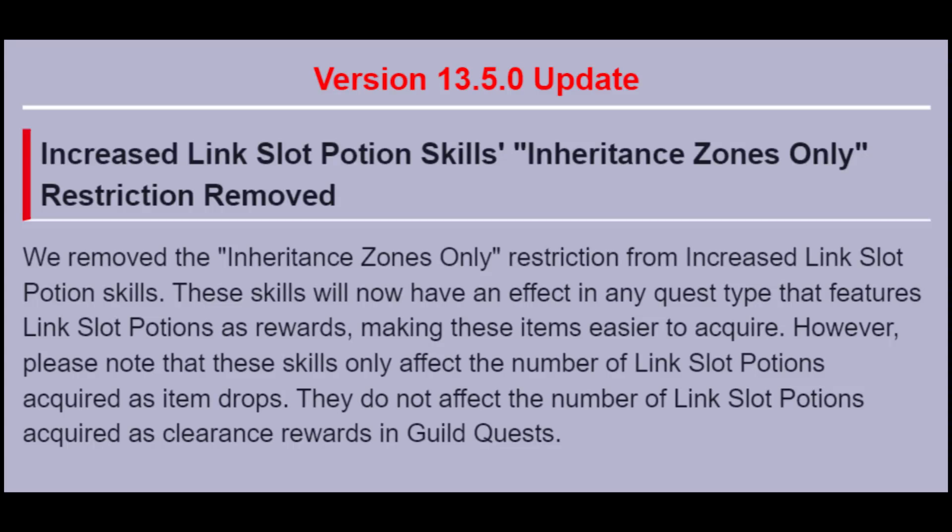Moving on to Epic Raids, with this new skill change it can actually be pretty good. You can bring six Link Stop characters into an Epic Raid lobby, which will guarantee you 30 additional pots per run. We have five times Epic Raids, and the Awakened Epic Raid dropping at the end of the month ranges around 17 to 20 pots per run. So you can actually walk away with 50 Link Stop potions per run. The best takeaway is that whenever a Link Stop character gets introduced as a bonus for an Awakened Epic Raid lobby, you're going to be farming a lot of potions.